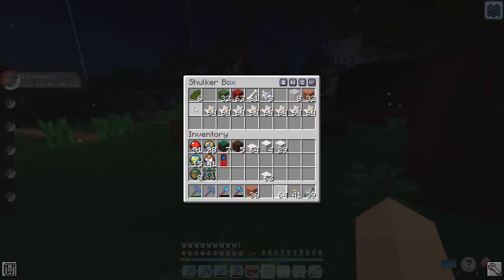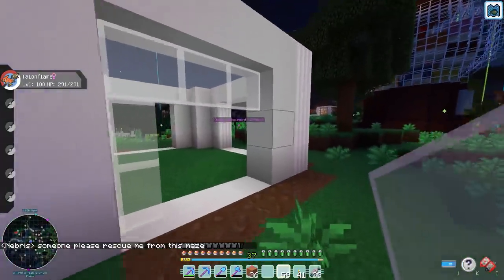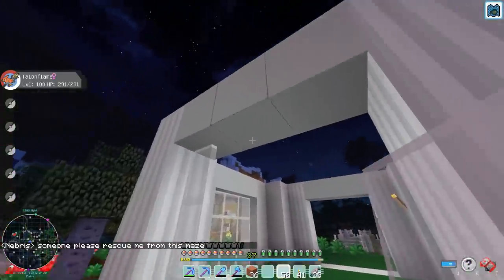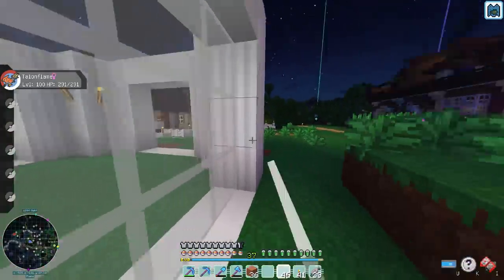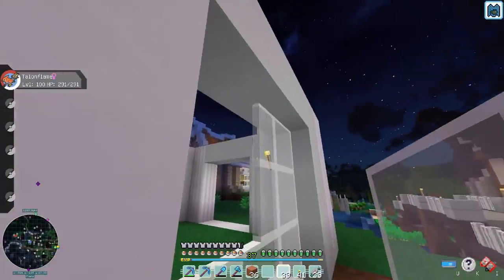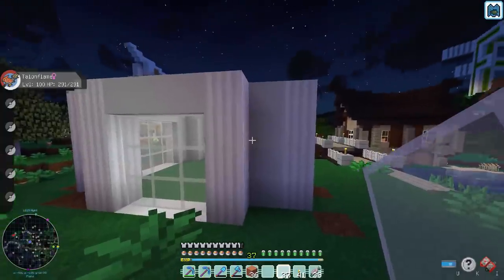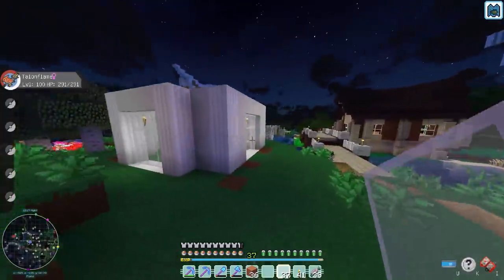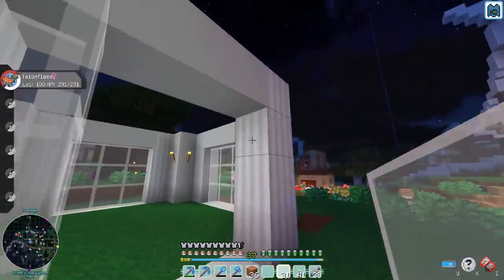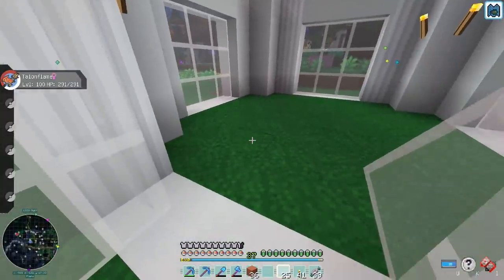Let's grab ourselves these white stained glass panes, and we're gonna have nice big windows all along here. Is that how I want to do this? This is going to be the door, and we're gonna have it open like that with the glass panes like so. I think that'll be good.